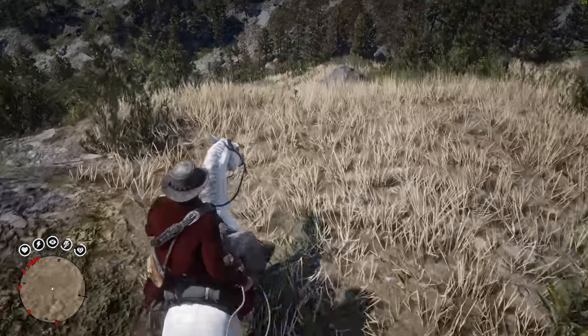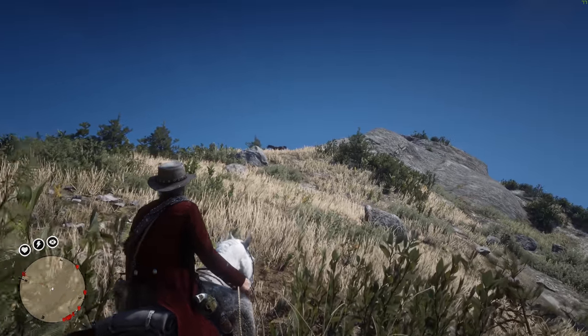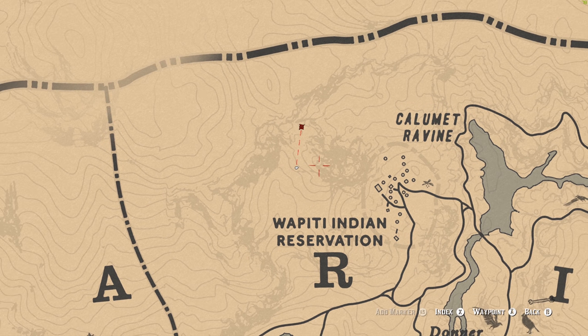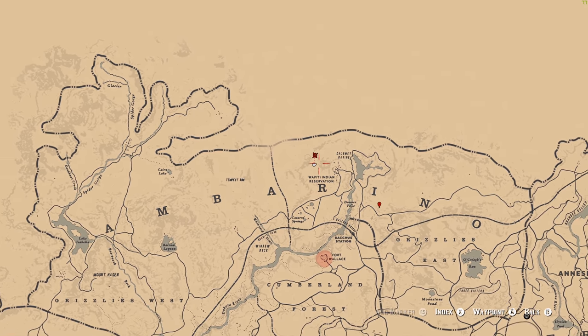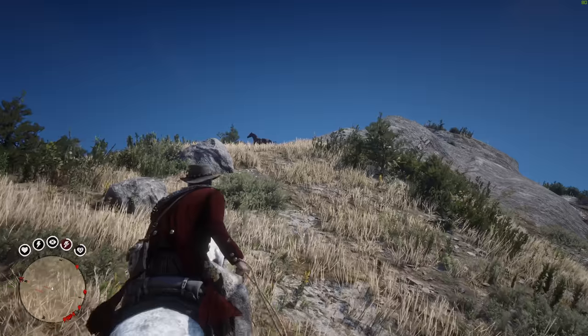So it is definitely near the Wapiti Reservation. The game crashed — but I was able to load back in, and the horse was literally in the same exact spot that I saw it the first time, which is right about here on this mountain just northwest of the Wapiti Reservation.